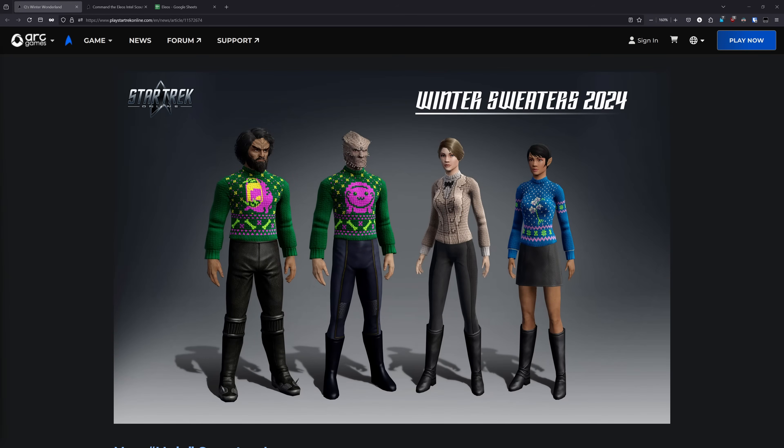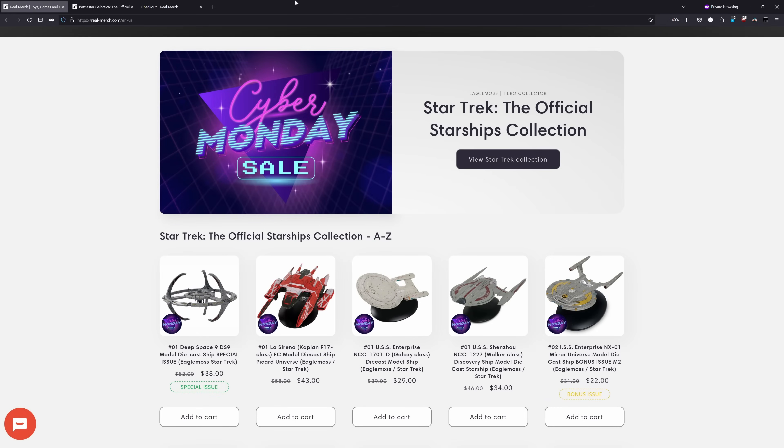And the final non-ship edition are these four new ugly sweater variants. From left to right, these are Moopsie Jaws, Moopsie Smile, Mark Twain Suit, and Tuvix Orchid.